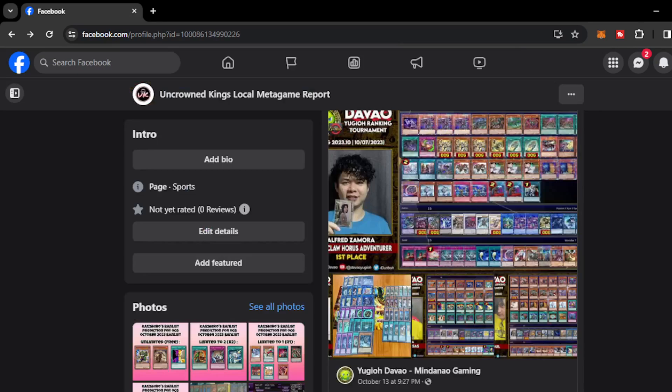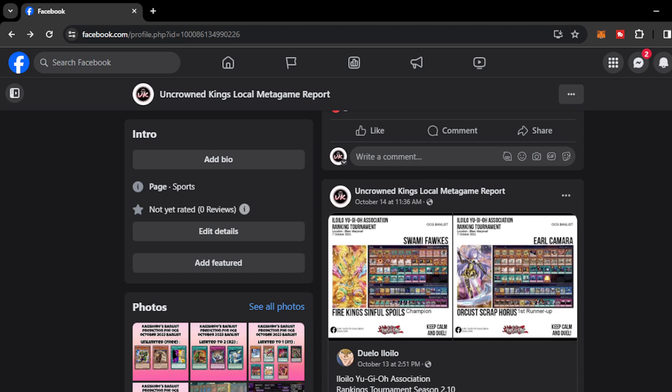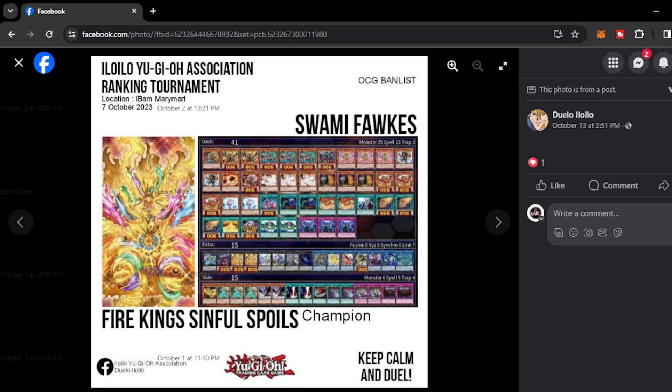Moving on, we have Duelo Iloilo — another tournament from Iloilo. We have what looks like the same Purely decklist from earlier but now with Nephthys on the side deck and Dark Ruler No More. Dark Ruler No More is pretty much underrated right now — most people don't really rate it — but this tech could really shackle some heavy combo decks on the format. I think Dark Ruler is a good call here.